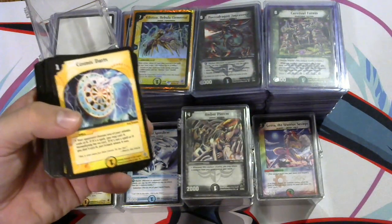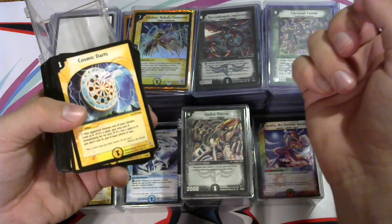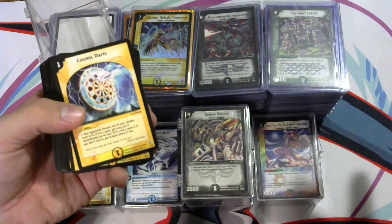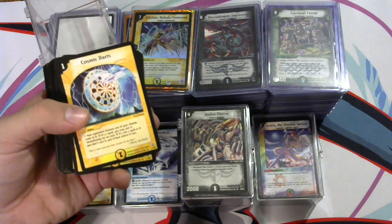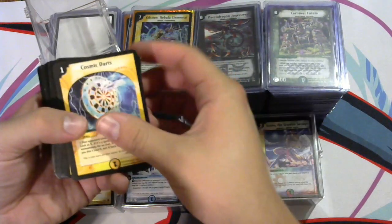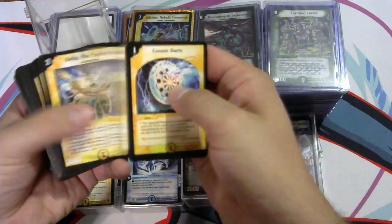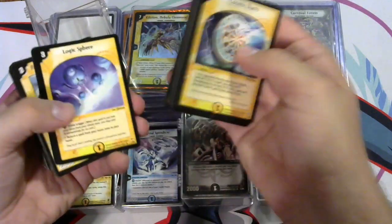Cosmic Darts is a very situational card that, with the right deck profile — let me just read it real quick. Opponent chooses one of their shields, look at it. If it's a spell, cast it immediately for no cost. There's a deck that revolves around this with the Invincible cards, like Invincible Cataclysm. So you're casting a 13-mana card for only one mana. A lot of these cards — there are some that you will see some incredible value in here.